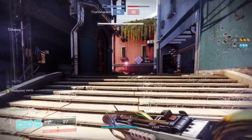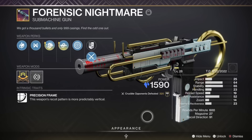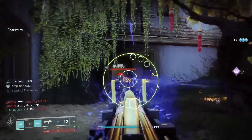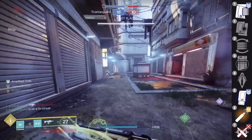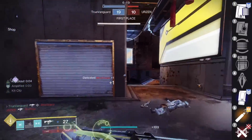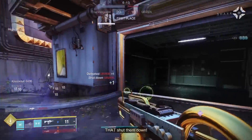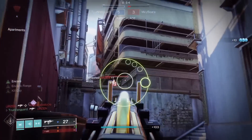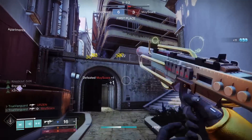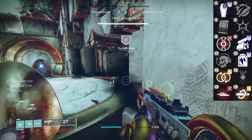Let's move on to the perk pool. I'll show you my current crafted roll, but I also fooled around with Hammer Forged for the barrel and a range masterwork to bring the range value up to a base 75 — you'll see some gameplay with both rolls in the background. For barrels, Hammer Forged and Small Bore are your best bets. In the mag column, Ricochet Rounds is the obvious pick, but we're clearly lacking Accurized Rounds, which is a big blow to the Forensic Nightmare. In the next column, we've got Grave Robber, Under Pressure, Heating Up, Encore, Perpetual Motion, and Slideways.